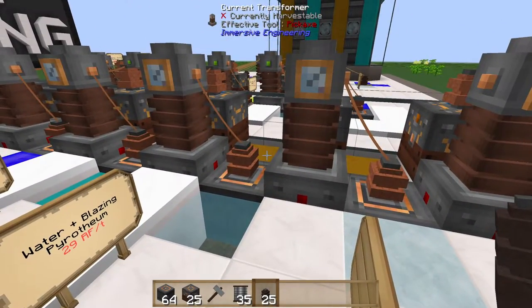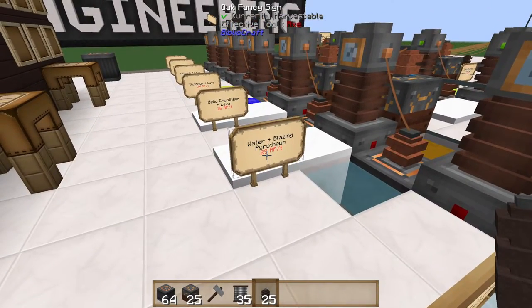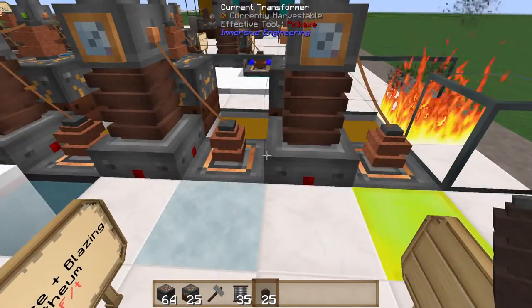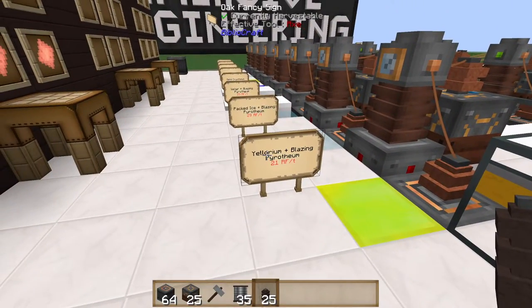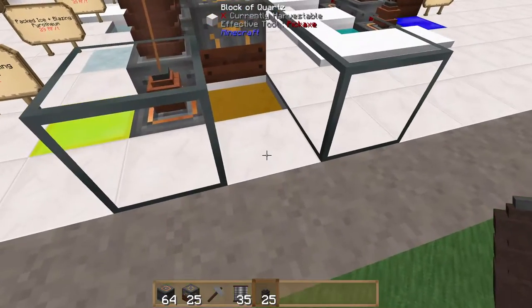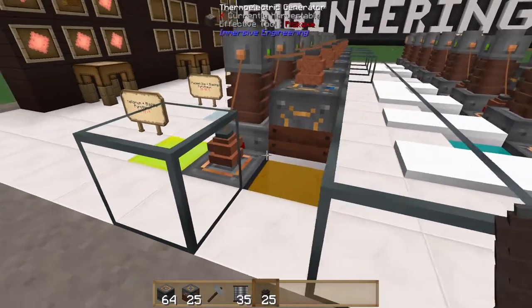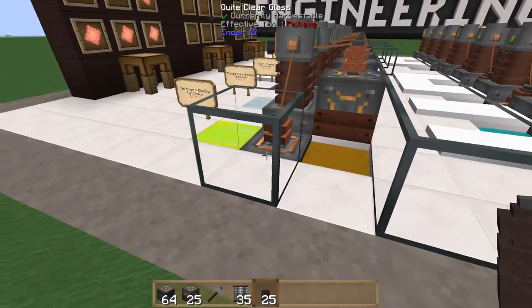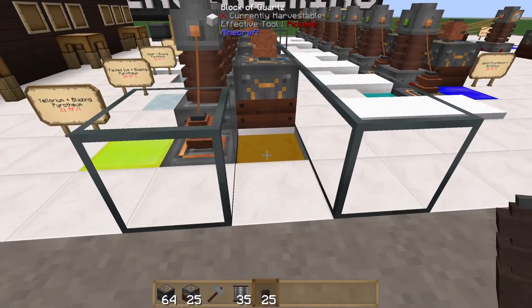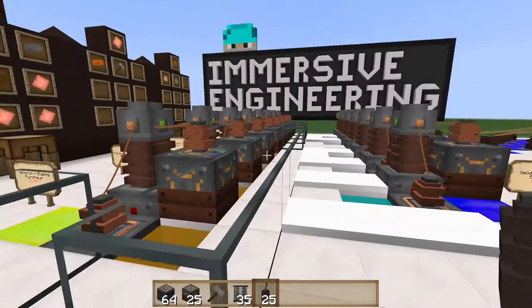Blazing pyrothium also comes from another mod, which I think is also Thermal Expansion — it's not native to Immersive Engineering. Water and blazing pyrothium gives you 29 RF per tick. Packed ice and blazing pyrothium also gives you 29 RF per tick, so in this case it doesn't matter if you use ice or water — you get the same output. Ylorium and blazing pyrothium gives 21 RF per tick. You'll notice I have glass blocks all over here — that's because blazing pyrothium is pretty volatile and more aggressive than lava. If you don't have anything on the blocks at the same level, things will spontaneously combust, and if a block is flammable it will burn up.